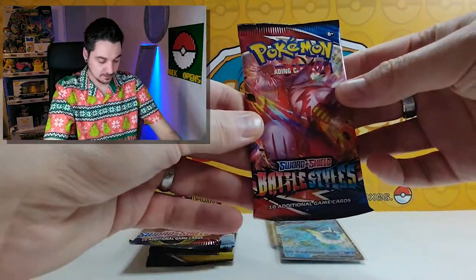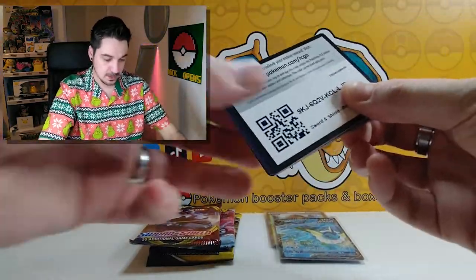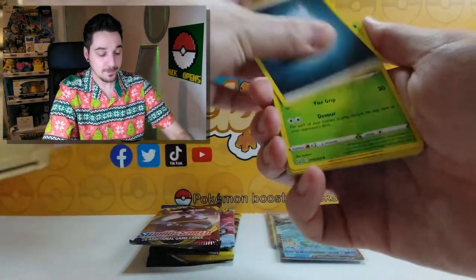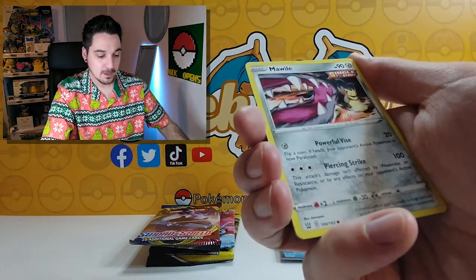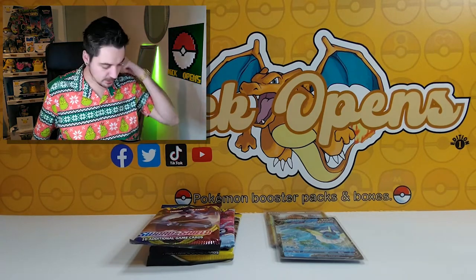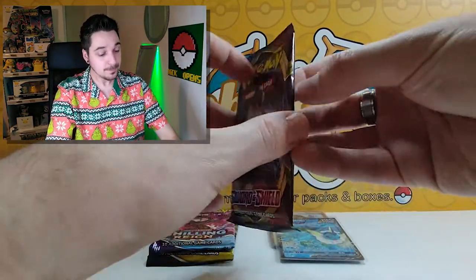We'll start with Battle Styles since we just had Chilling Reign. Code card — Syclant, Durant, Morpeko, Carkol, Joltik, Scatterbug, Galarian Mr. Mime, Spoink, Mawile, Galarian Slowpoke, and an Orbeetle holographic. It's not my favorite set — Battle Styles isn't very popular; everywhere online there's always a booster box you can still get.